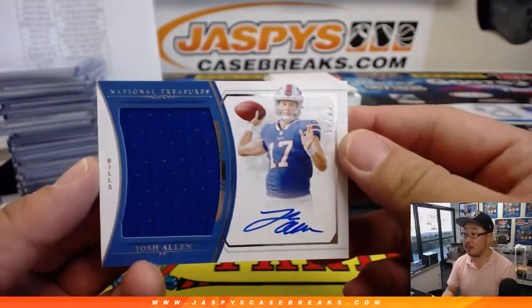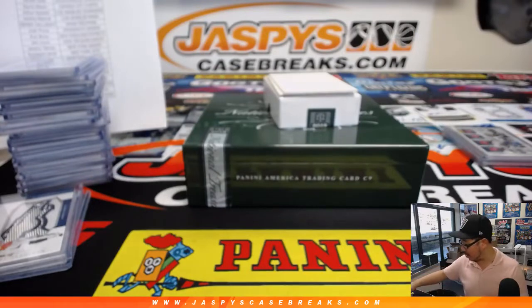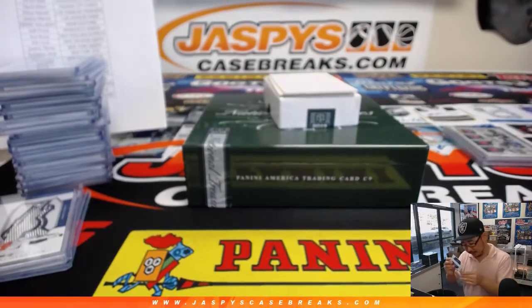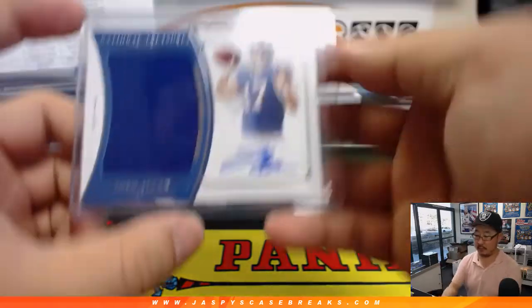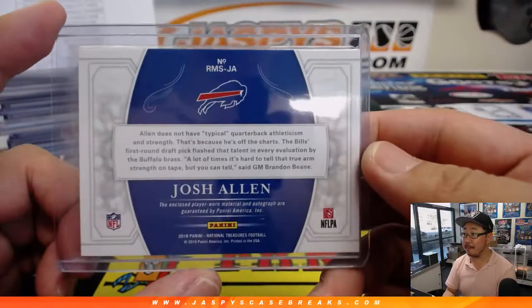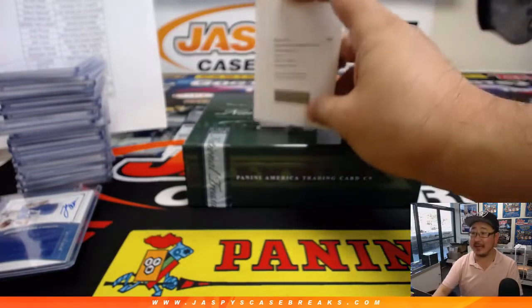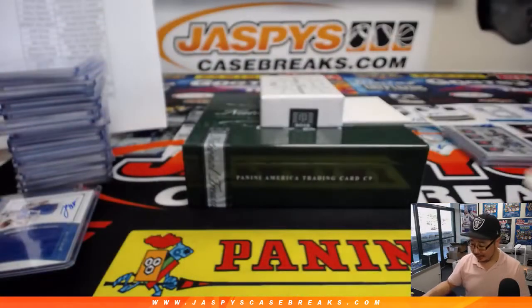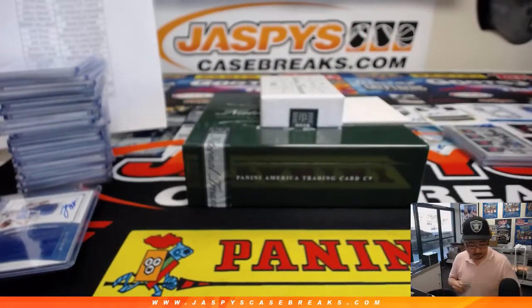We've got Jersey and Auto, Josh Allen, 52 out of 99, for the Bills — Jacqueline, Bills Last Spot Mojo. That might actually fit in a more secure top loader. Nice Josh Allen. And last but not least, it's a redemption — Signatures, card number 25 — it's Troy Aikman. And that's also for Jacqueline and the Cowboys. Wow. Wow. Wow.